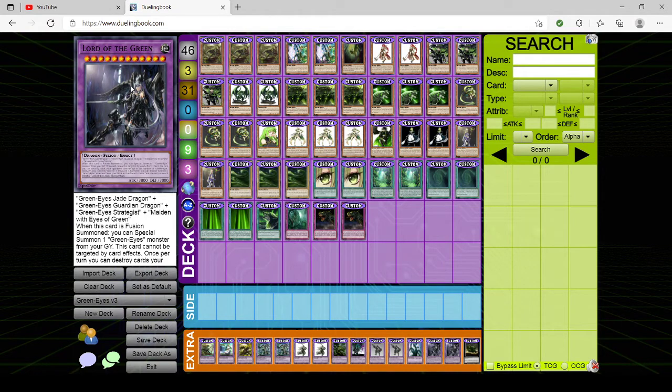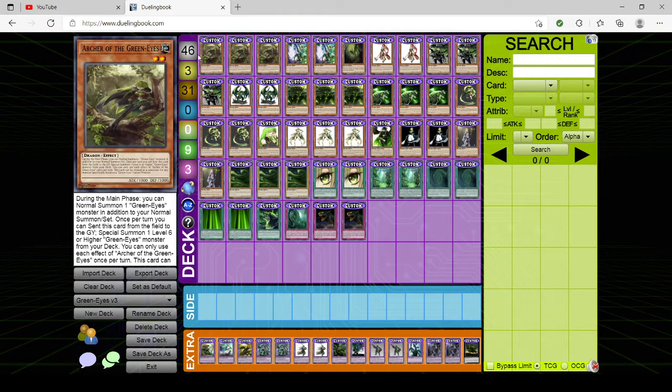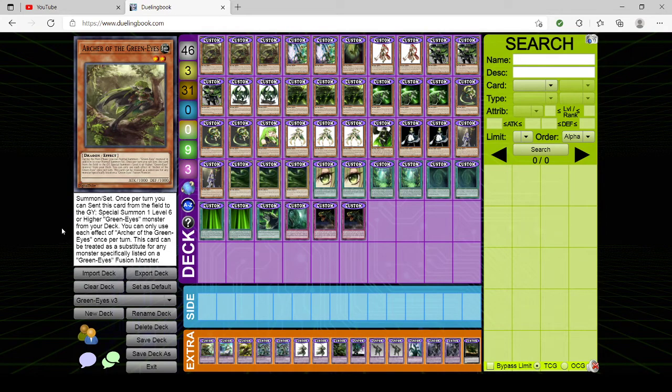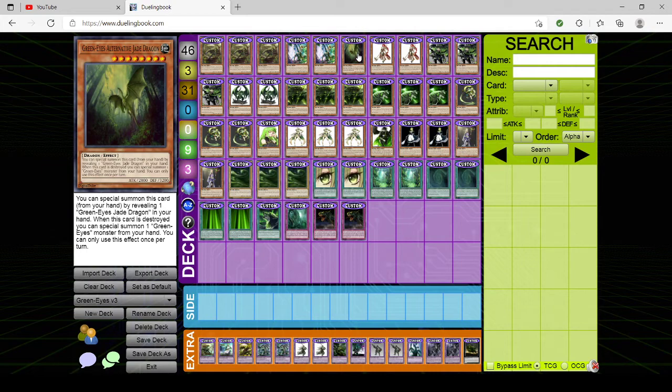Now the sneak peek — Version 3! I haven't shown this to almost anyone, so this is basically going public for the first time. First, we have triple copies of Archer of the GreenEyes. During the main phase, you can normal summon a GreenEyes monster in addition to your normal summon or set. Once per turn, you can send this card from the field to the graveyard to special summon a level 6 or higher GreenEyes monster from your deck. It can also be treated as a substitute for any monster specifically listed on a GreenEyes fusion monster — a recurring theme in most of the new V3 cards. I realized that what made GreenEyes inconsistent was running out of named monsters, so I'm remedying it by having cards that can substitute for any specifically listed one. We also have two Forest Mage now, and only one Alternative Dragon — down from three to two to one.